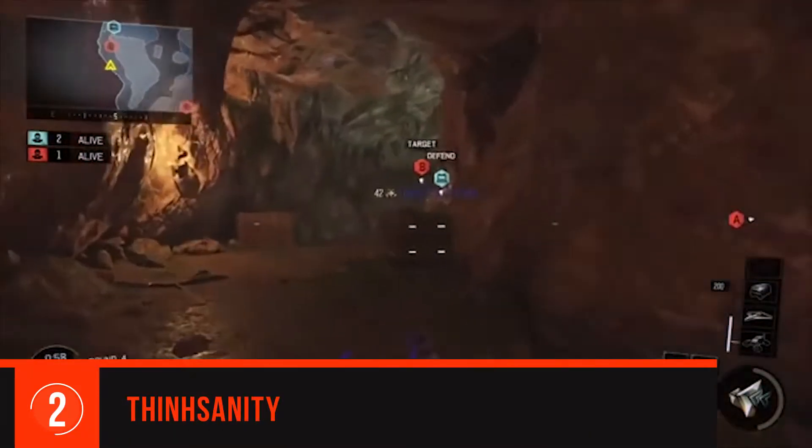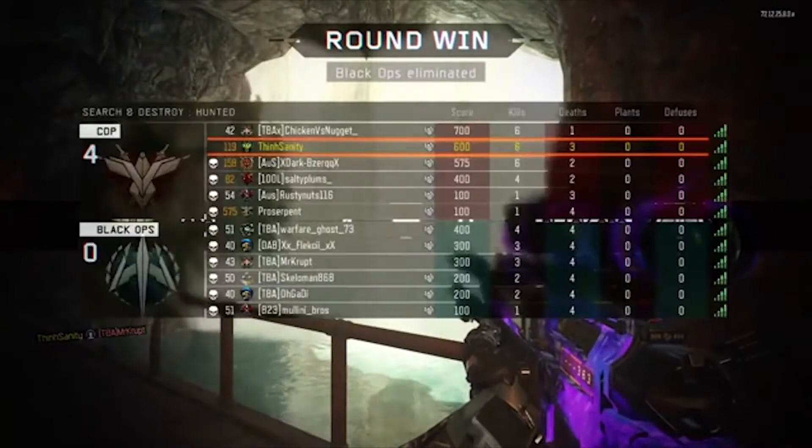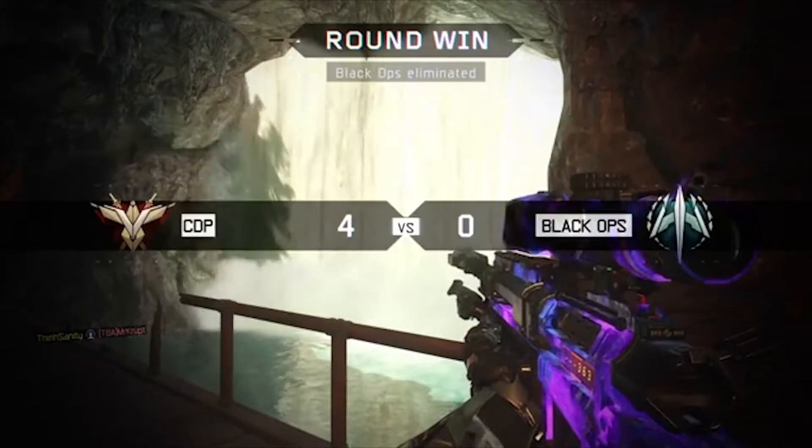Thinsanity fires blindly into the waterfall and headshots one of the most unlucky players alive. Luck goes both ways guys, remember that.